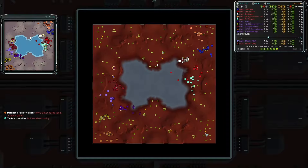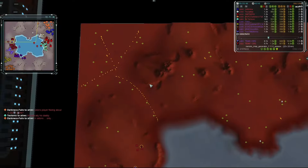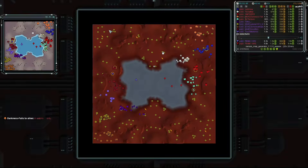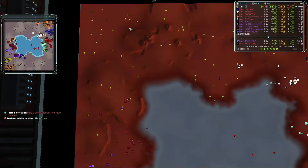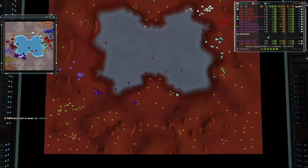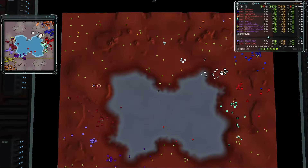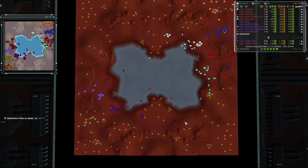Looking at the map layout, there are a lot of mexes in the southeast and northwest corners — kind of shaped like a leaf with branches. There's a trimex position and a bunch of singles dotted out — counting about 14 mexes in just that one corner. A lot of mass for both teams to scoop up early, plus more spread out between the north and south, another trimex on the coastline, and a double mex position as well.